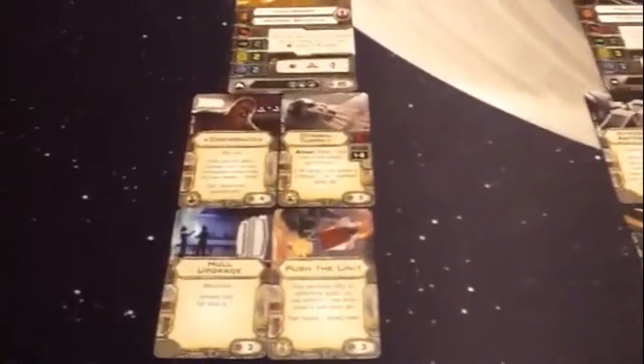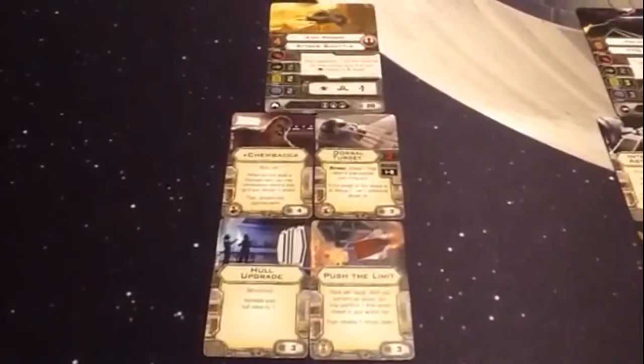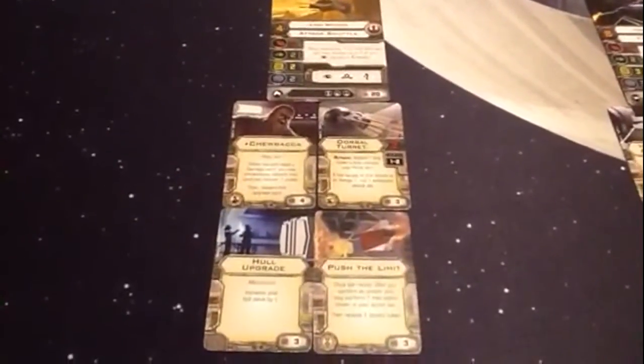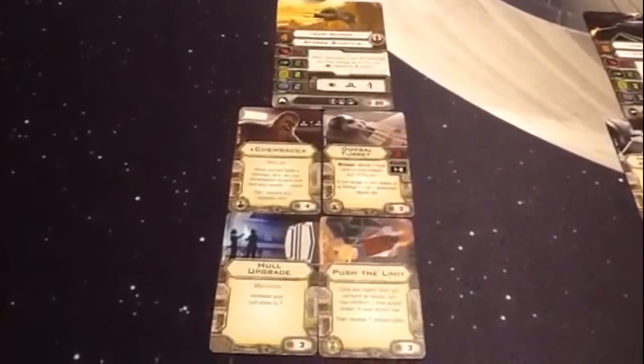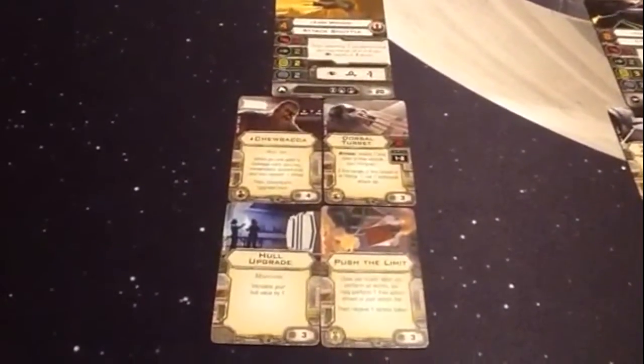The first ship is Ezra — three attack, two defense, two hull, two shields. When defending, if he is stressed, he can return two focus results into evades. He has a focus, barrel roll, evade, elite slot, turret, and crew member.